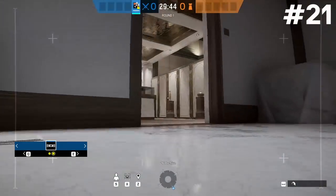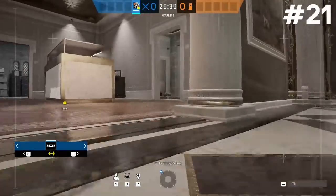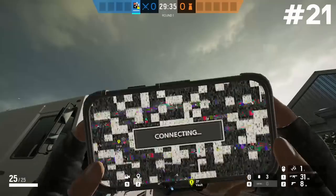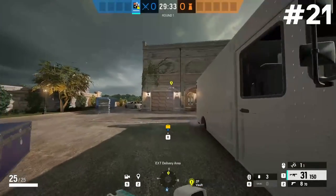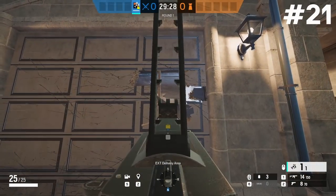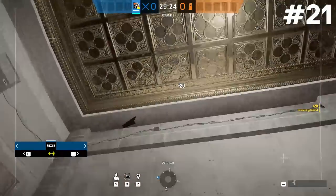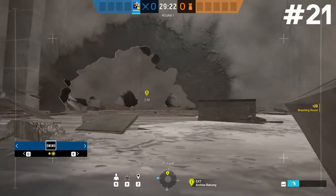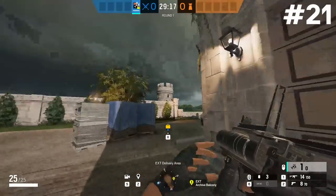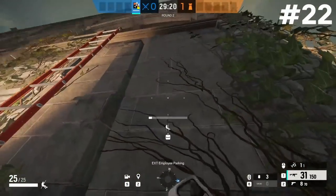Moving on to more attacker-sided tips — when attacking the ceramic and painting gallery and meeting room objective, it's common to have the vault wall reinforced. Here's an easy way to clear bandit, mute, or cage off that wall: if you spawn on the north side (the golf course spawn), shoot open the pantry wall and then ash charge on the soft wall there. That clears anything on the wall very easily within the first 15 seconds of the round, letting you get to the vault wall and into the objective.